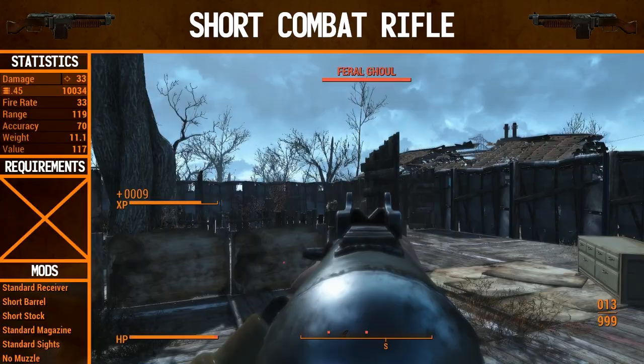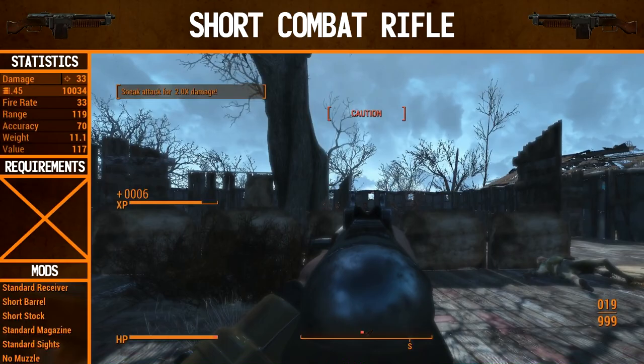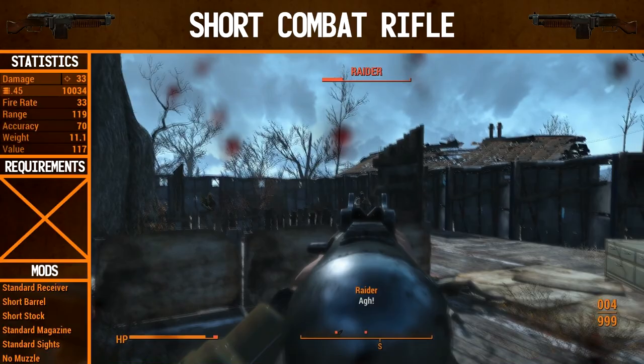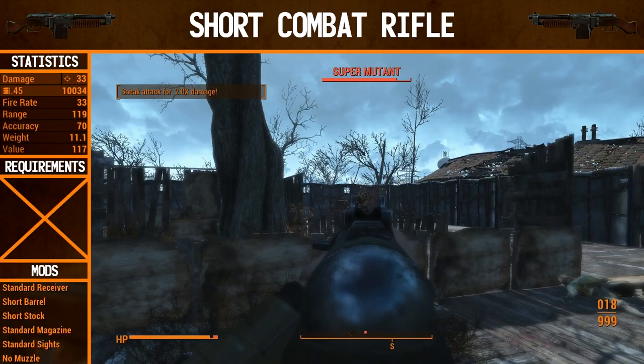We'll be finding out how the regular rifle does in combat before we start modifying it. This rifle is very strong — it's one of my favorite rifles in the game currently, just because it's so strong and very reliable. It just does a lot of damage. It doesn't fire too quickly, but it has a very large magazine so you don't have to reload too often. Base damage of 33, which is fairly significant. Fire rate 33 — same number, pretty good. It's a fairly fast-firing gun, and it's actually somewhat hard to control sometimes, even though it fires relatively slowly.